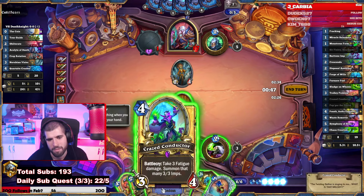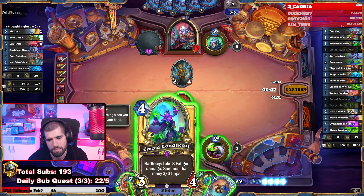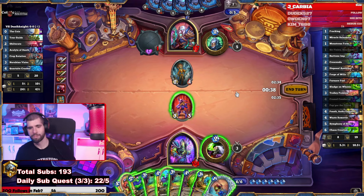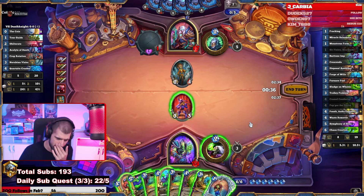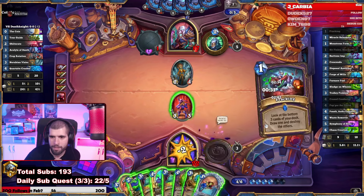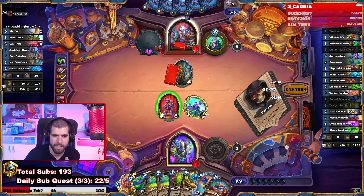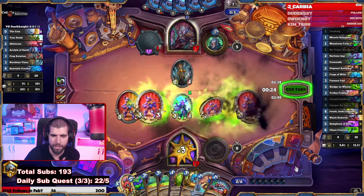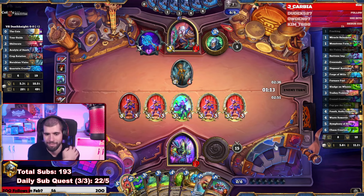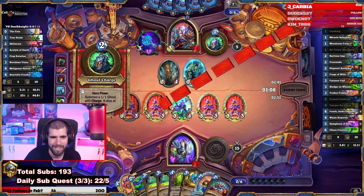We could hit a hero power first, and maybe Crest again. We could even waste the Crescendo, but it might be a little bit too much, especially with this Popgar in hand — it's probably a bit too much. Let's hero power and Crest Conductor sounds fine, and just go face. I was almost flirting with the idea to actually rip Popgar this turn so that we can Finlay and have a bunch of plagues at the bottom that way, but I think this is better.